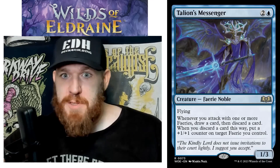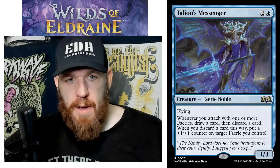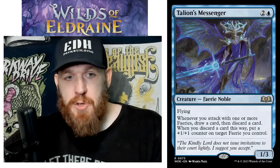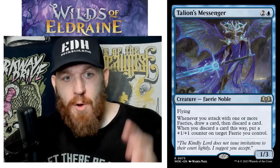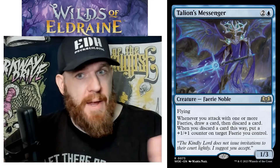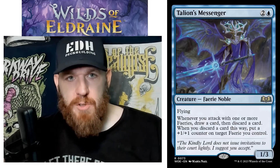Talion's Messenger: two and a blue, Fairy Noble, 1/3 with flying. Whenever you attack with one or more Fairies, draw a card then discard a card. When you discard a card this way, put a plus one plus one counter on target Fairy you control. So whenever you attack with this creature — not even a damage trigger, just an attack trigger — you loot, and you put a counter on itself. A lot of people really like Ledger Shredder — this is pretty comparable, maybe even better, because here you're always getting the counter and always looting every single one of your turns.